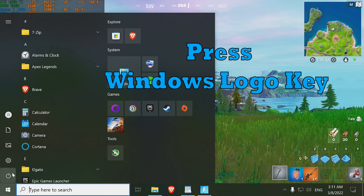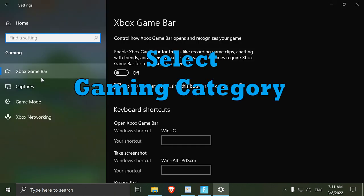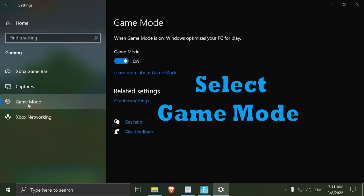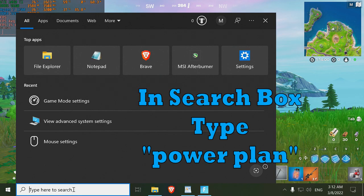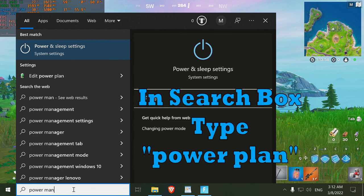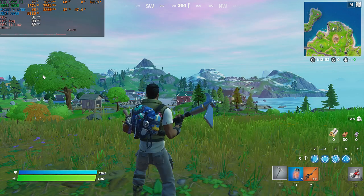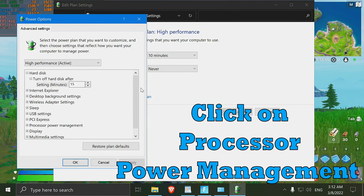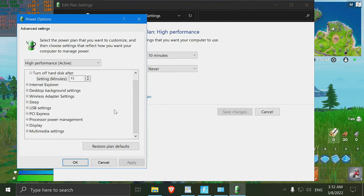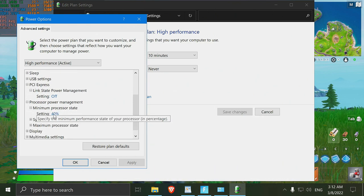For Windows 10 gaming optimization, press the Windows logo key, go to Settings, select the Gaming category, go to Game Mode and make sure it is turned On. Then search for Power Plan, open the setting, click Change Advanced Power Settings, open Processor Power Management, and change the Minimum Processor State to 100%. Press OK and then jump into Fortnite's game options.